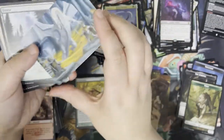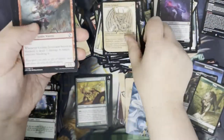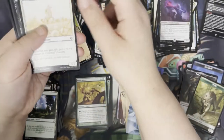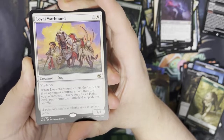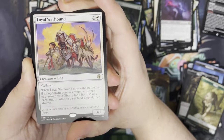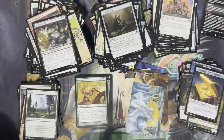Next up. We've got the Cave of the Frost Dragon as our art card. Got a Forest. We've got a Cloakwood Gargoyle as our rulebook card. Jump through some commons and uncommons. We've got a Loyal Warhound — so for one and a white, it's a creature dog with vigilance, a 3/1. When it enters the battlefield, if an opponent controls more lands than you, search your library for a basic Plains, put it onto the battlefield tapped, then shuffle. It's kind of a play on Knight of the White Orchid. Got a foil Portable Hole and another treasure token.